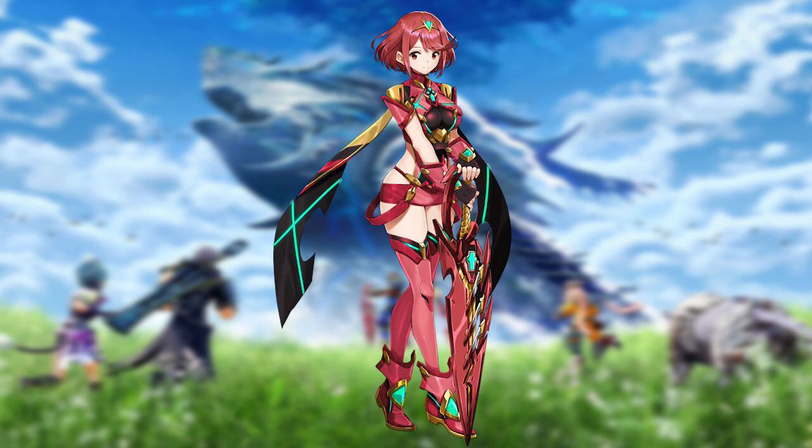Her character designer is Masatsugu Saito. Now, quickly about Pyra — we didn't know this before, but whenever people in the trailers say they want the Aegis, the Aegis is actually Pyra, that blade. Pyra has this emerald core crystal. The blades are created from core crystals, which I believe the Indoline Praetorium handles the distribution of. Pyra's emerald core crystal makes her extremely important, and the fight for the Aegis will throw the world into chaos. So Pyra is very story-centric. Also, apparently she's 13 years old — that's just a flat-out lie.